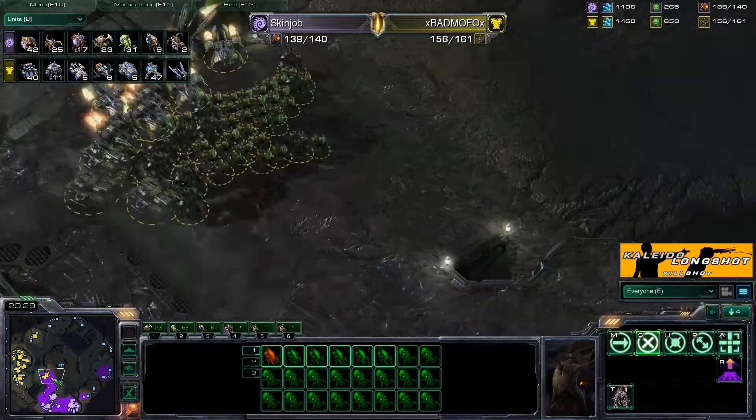I love it when we can predict and it actually happens. He's actually trying to get back into position with the raven to clean up that creep and push it back. He's getting his fourth expansion up at the top. The zergling sees it — big engagement! Roaches go in trying to take out the tanks, but the tanks are sieged and bubble them down. Very very bad positioning from the Zerg there; he just lost a huge lead.